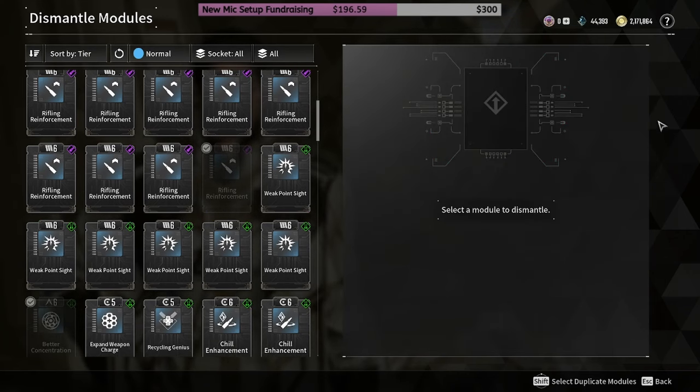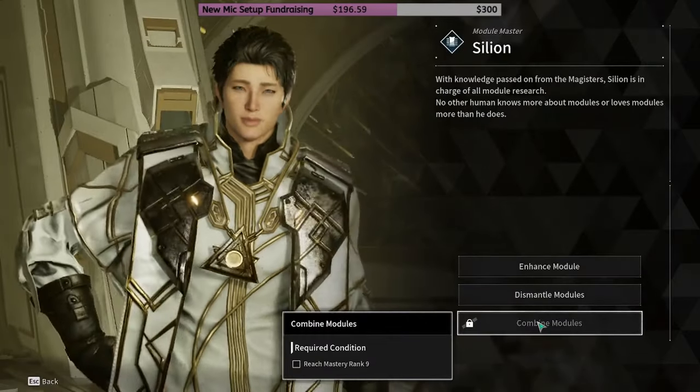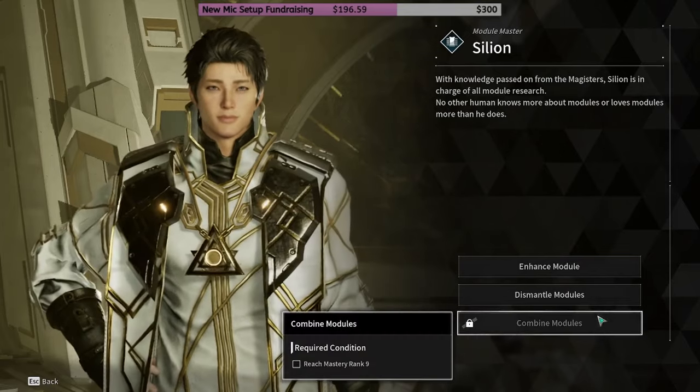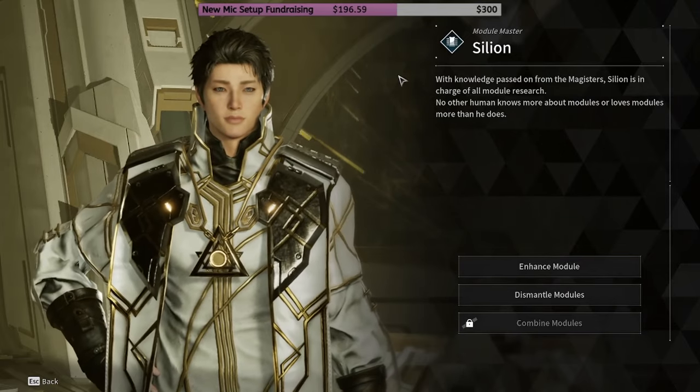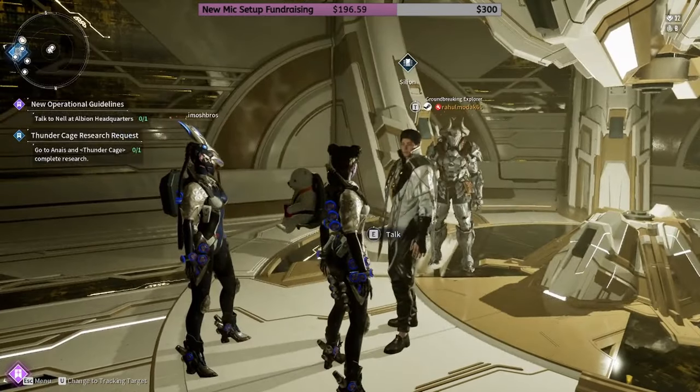When you reach Mastery level 9, which I don't have yet, you can combine modules to make better ones. And that's it — short and sweet.